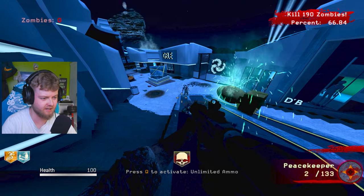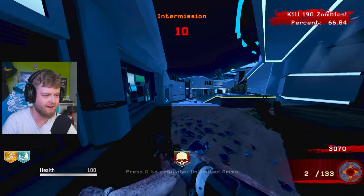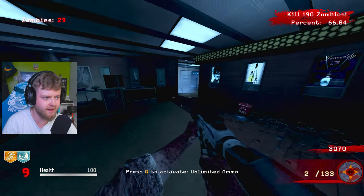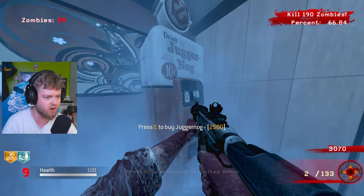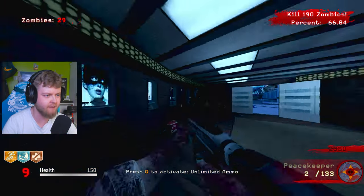Why have I still got Insta-Kill on? Is it glitched? I'm going to go on one last search for Juggernaut and then I'm going to give up. Not in real life, don't worry — not in real life. There's nothing here, I can't see anything. Oh my god, it's here! We found it. We've actually found it. I walk past it every single time, clearly.